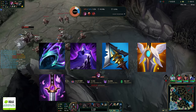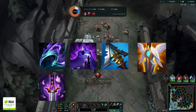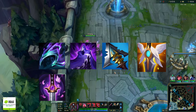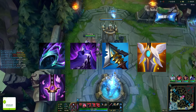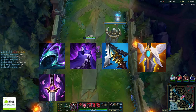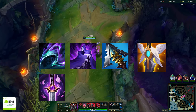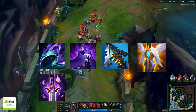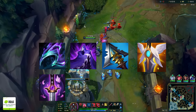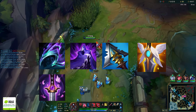Tiering the play styles: Black Cleaver into Shojin is S-tier — the best way to play Urgot right now. Lethality is A-plus to A-tier, but against the wrong lobby it's F-tier. Don't play lethality into tanks. Play lethality into range top laners or champions you can actually kill and generate solo side-lane pressure from.